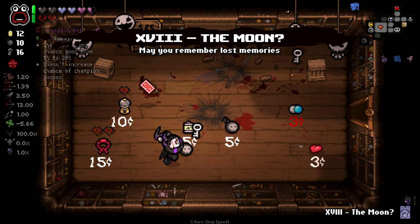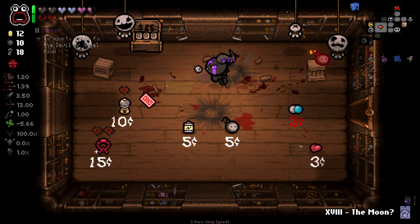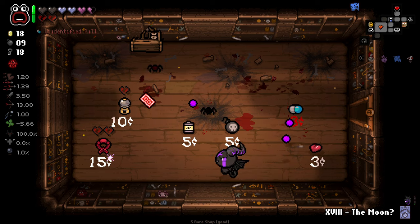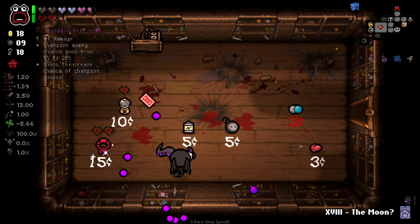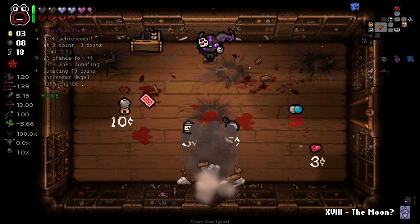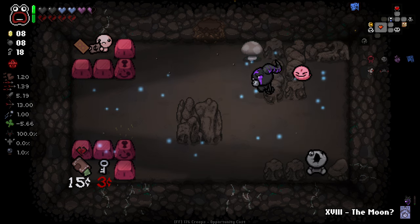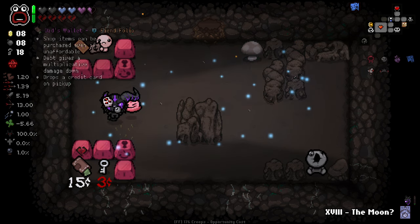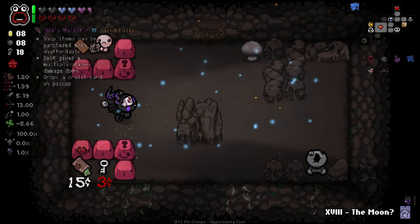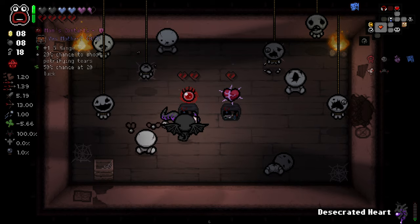Ultra Secret Room Teleport — we're getting some good stuff in terms of Ultra Secret Rooms going at the moment, which is weird. Champion's Belt I will take. What we got going on in here? We do have an item — shop items can be purchased even if unaffordable. Nah, that's not going to be super useful for us. I think we just Moon Card here. Mum's Contact — yes please.